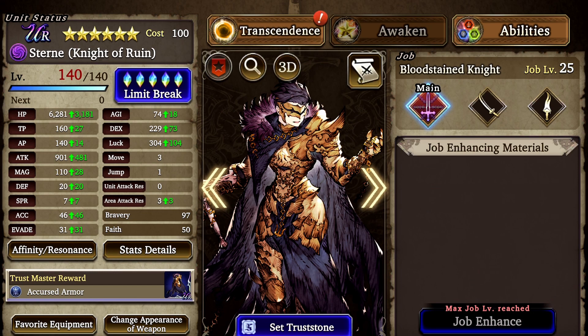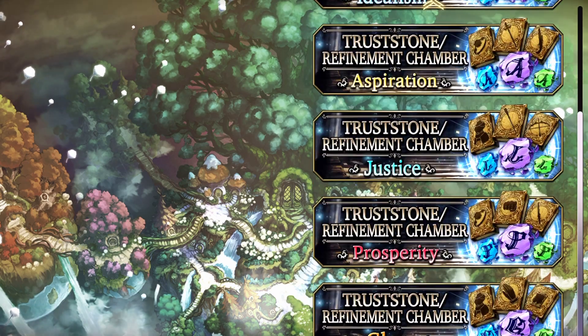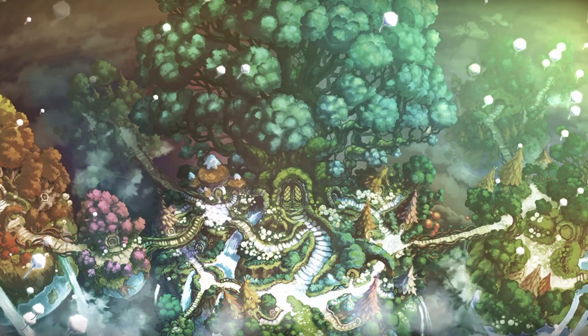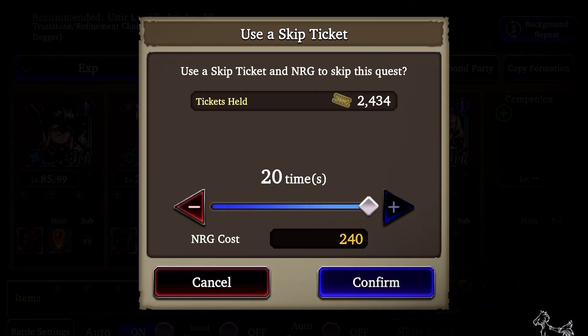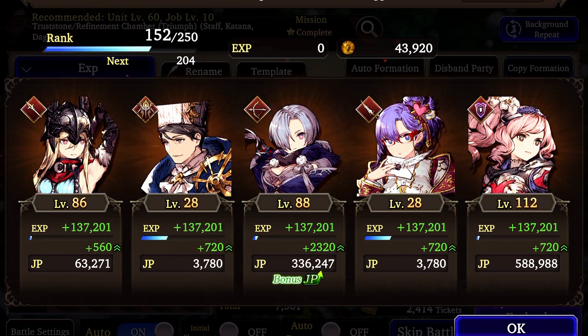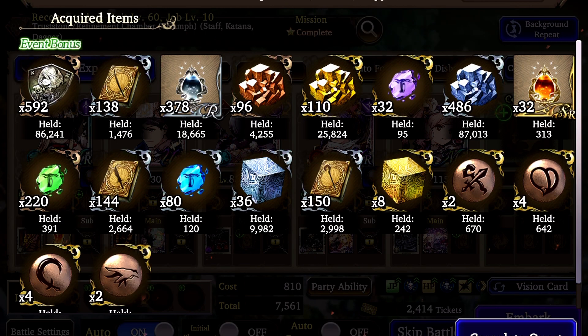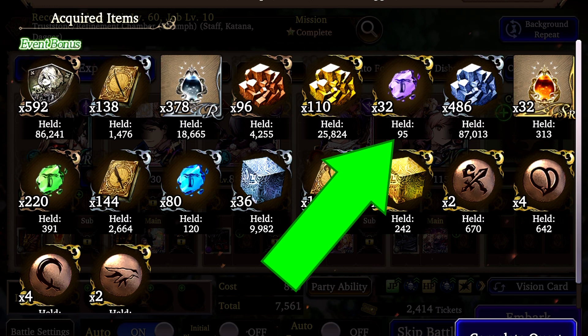Back to the truss stone chambers. You need to do a bit more farming, but you only want to farm the chambers with the letters T, A, G — TAG. Do not farm any of the other chambers right now. You want to burn a bunch of skip tickets and energy here, and farm until you have over 80 of these purple guys from each of the T, A, and G chambers.